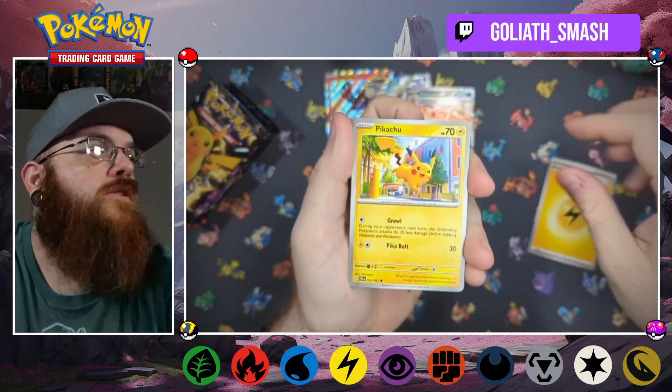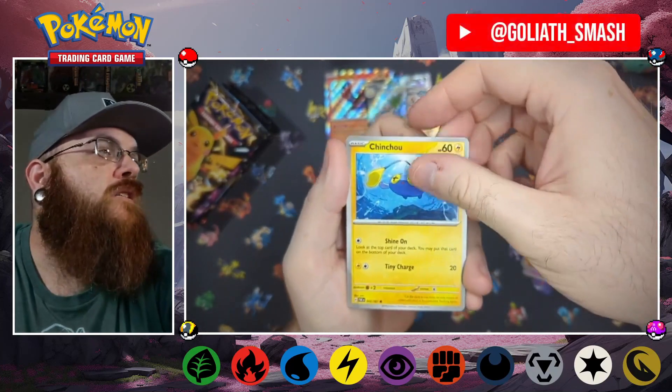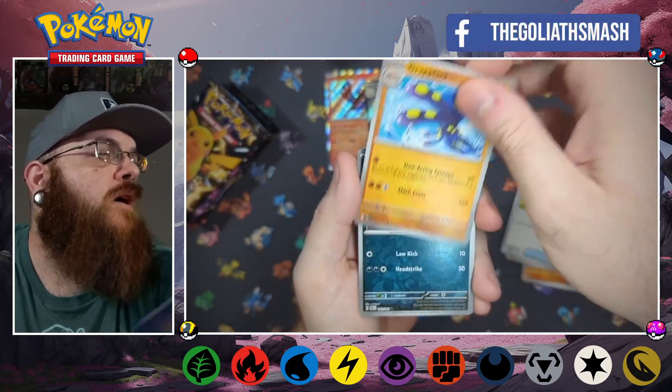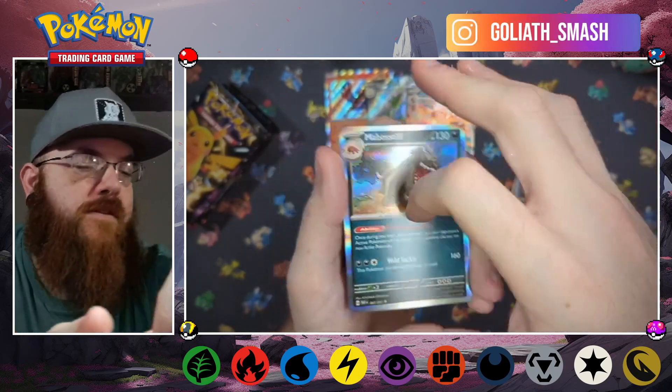Sixth pack: energy, Pikachu, Graveyard, Fanfi, Chinchou, Dawn, Finn, Namona's Backpack, Grapploct, Scraggy, reverse Natu, reverse holo Mabostif.